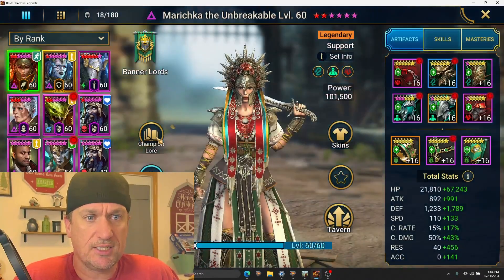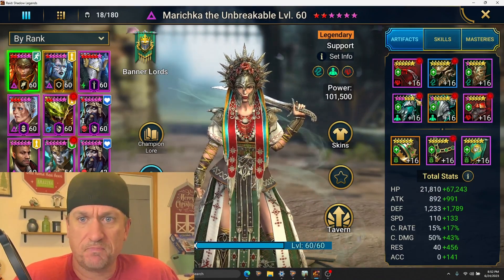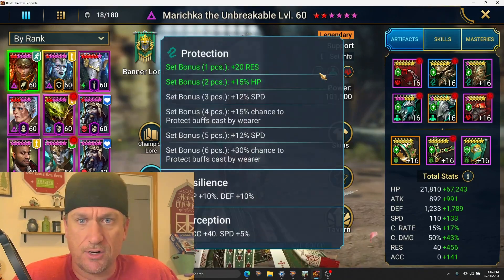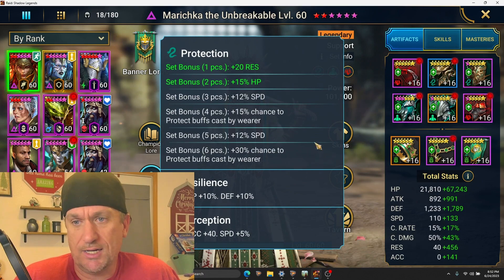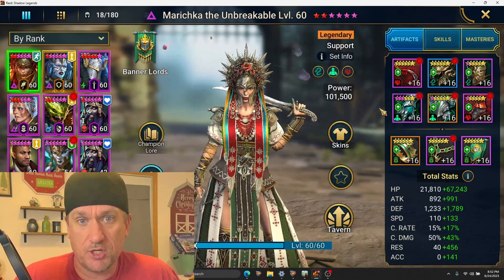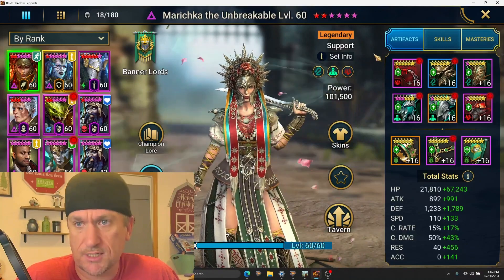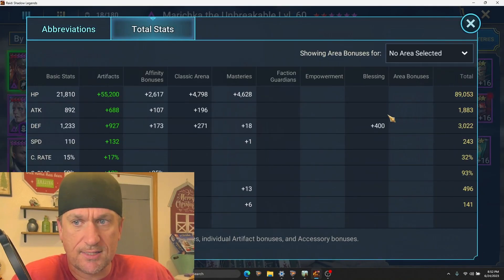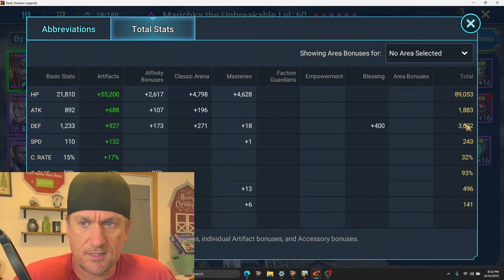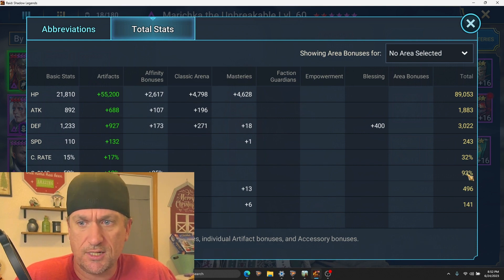Only Geomancer is built specifically for this particular dungeon. Mariska I have built kind of randomly, to be honest — two pieces of Protection, two pieces of Resilience, and two pieces of Perception. I just wanted her tanky. There are much better builds; if I could, I'd probably have her in Stoneskin or Bolster, but that's what I have. She's got 90,000 HP which is good but could be better, 3,000 defense, and she's pretty fast at 243. I've got her pretty high resist and she doesn't really need accuracy.